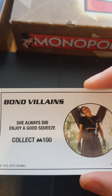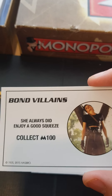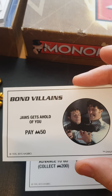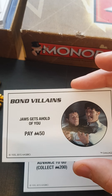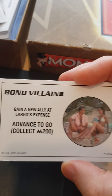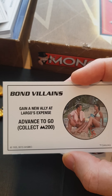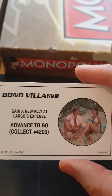'She always did enjoy a good squeeze' — so we've killed Xenia, we get a hundred dollars for it. Doesn't seem like a very good deal; I would want a lot more money for seeking out and killing Xenia, I think it'd be a very difficult thing to do. 'Jaws gets a hold of you, pay fifty dollars' — I'm pretty sure if Jaws got a hold of you, you would die. But in James Bond Monopoly you just pay him fifty dollars and he'll let you go on his merry way. 'Gain a new ally at Largo's expense' — here we've got Sean Connery cavorting with the Domino character — advance to Go, collect two hundred dollars. I'm pretty sure Sean Connery is perfectly content with having Domino and he's not bothered about the two hundred dollars, but anyway.